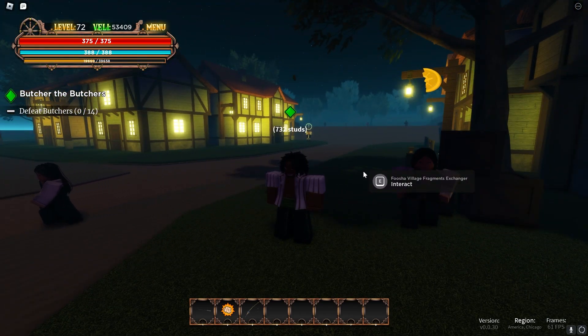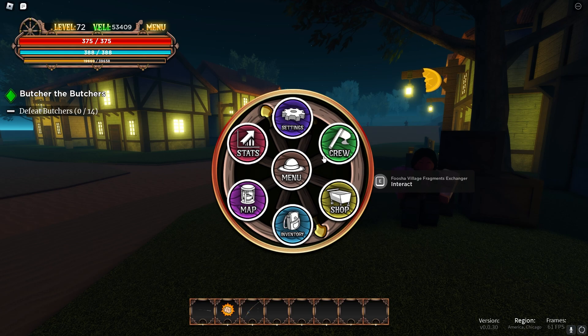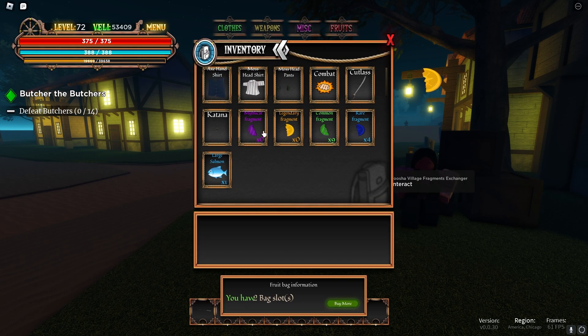So basically you get fragments from quests — if you talk to somebody, that person could possibly give you a fragment. I'm going to inventory to show you what they look like right here. So yeah: mythical fragment, legendary fragment, common fragment, and rare fragments.